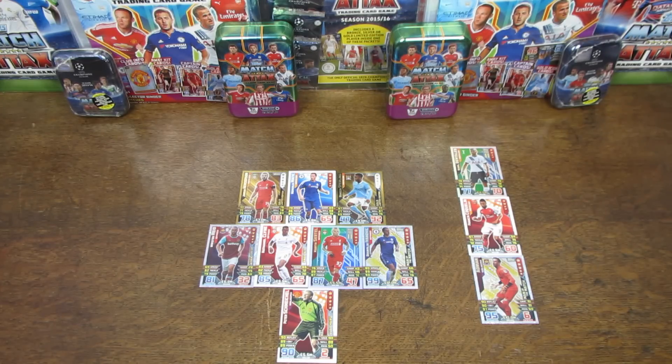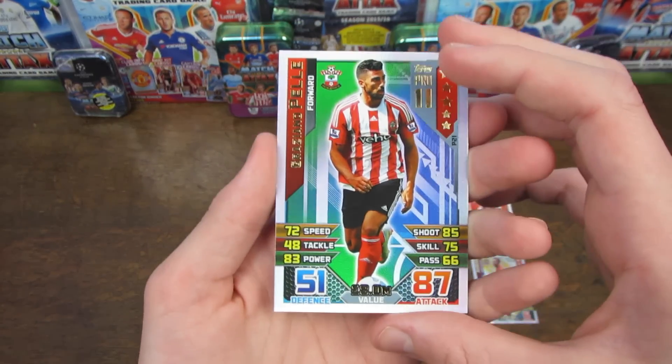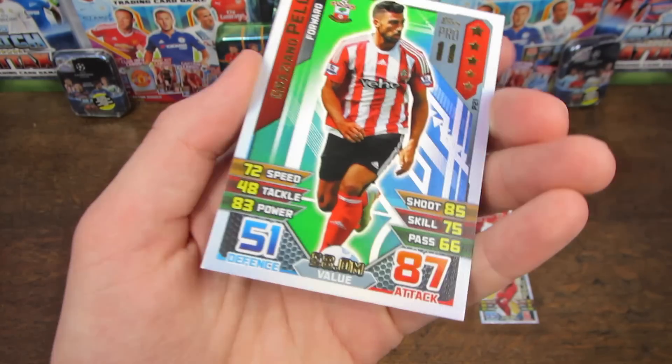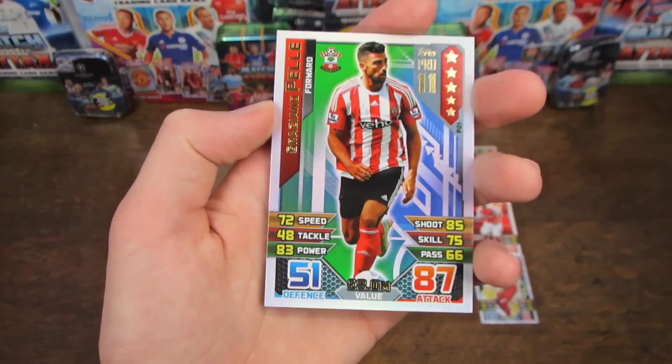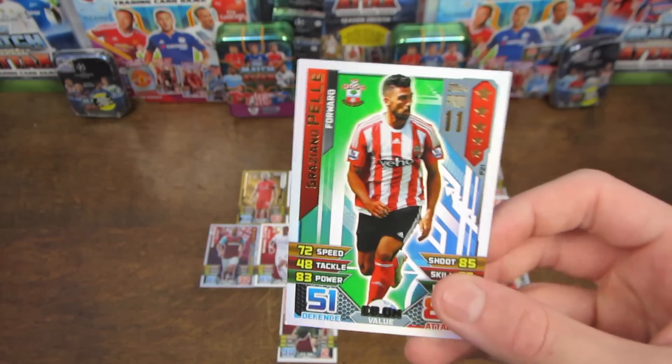Moving on to our three attackers, we start off with Southampton forward Graziano Pelle — at 87 rated on his Pro XI card and 84 on his base card, but just £8 million. I find him to be a very good card to use up top.